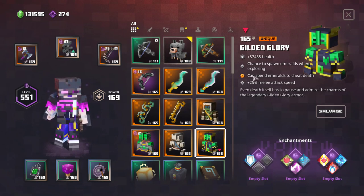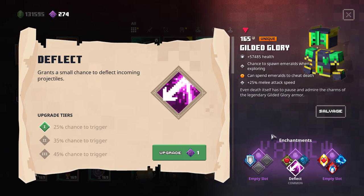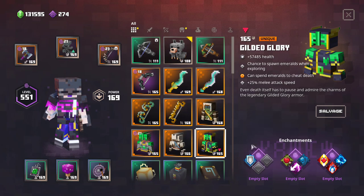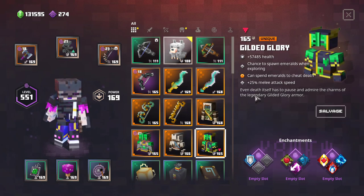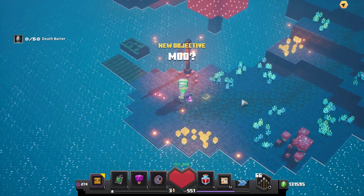For the Gilded Glory, which spends emeralds to cheat death — basically Death Barter for the armor — the rolls I have here are pretty bad. I would go with Life Boost, Deflect, and Protection because I don't have another option, but this is not an armor I would ever use. I just don't think it's good enough.